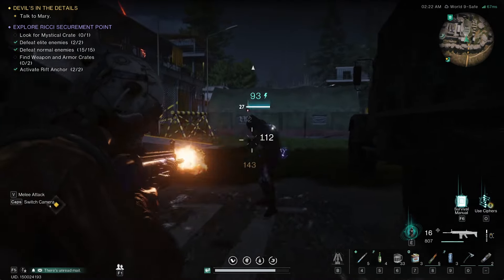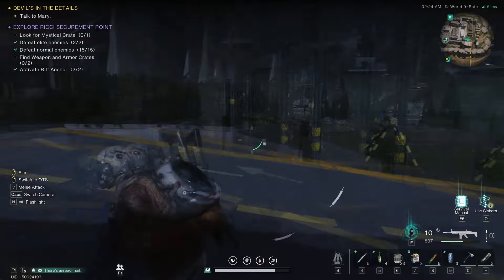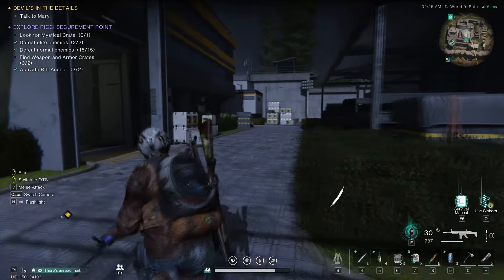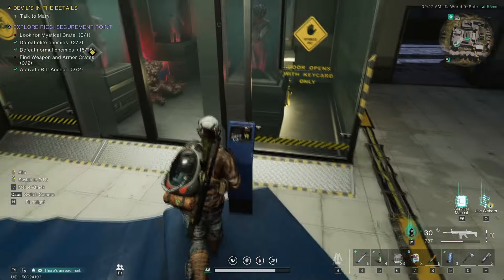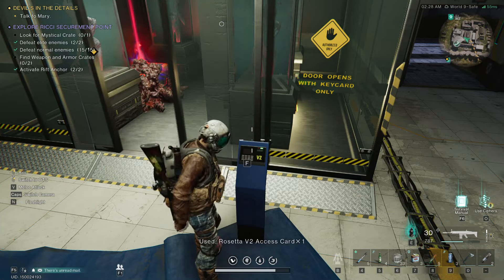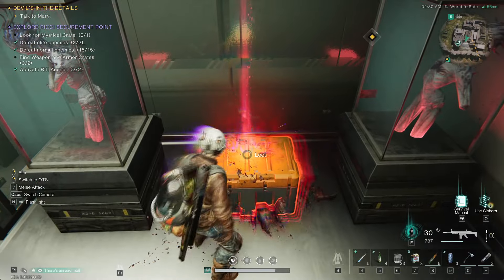Looks like they've already respawned — I thought I cleared all these guys out. Anyway, you just got to take out one of the big guys, which is in this building right here, and he'll drop a key card. So just go around, keep looking for one of the bigger boss guys, and you'll be able to go in here and get your mystic crate.